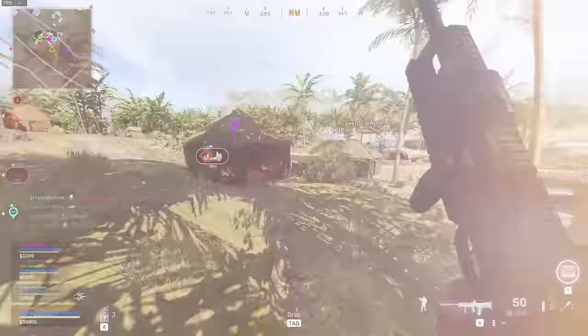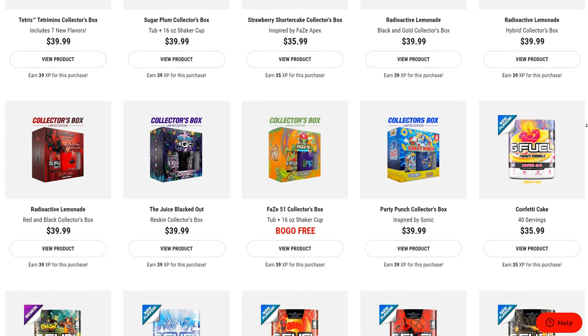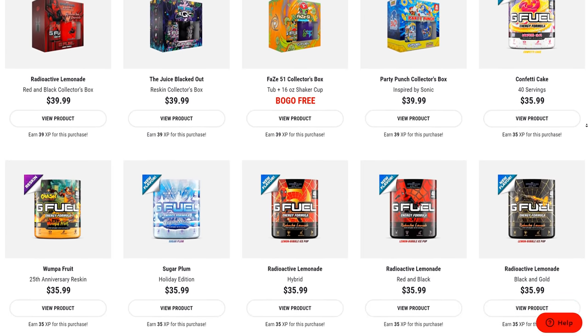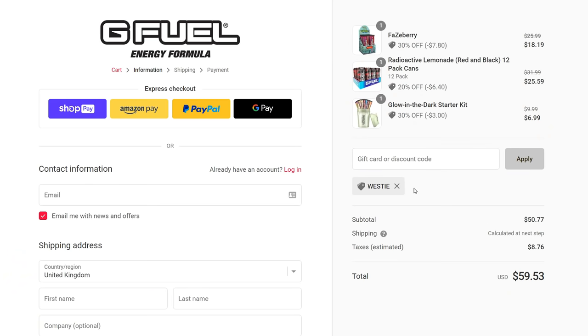And you know what can help you perform? Our sponsor, G Fuel. There's still time to snag 30% off your order using code WESTY. The promo is live for another day or so. You can refill on your favourites — I'm literally drinking a shaker of Hype Source right now — or you can grab some new flavours. Use code WESTY when you check out and you'll save 30%. It's the best discount you can get on G Fuel right now.